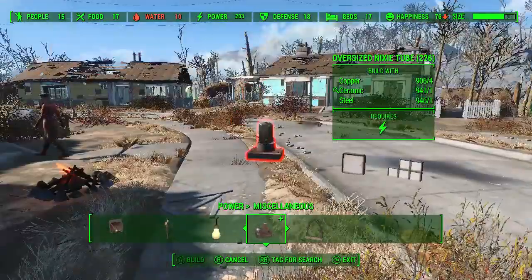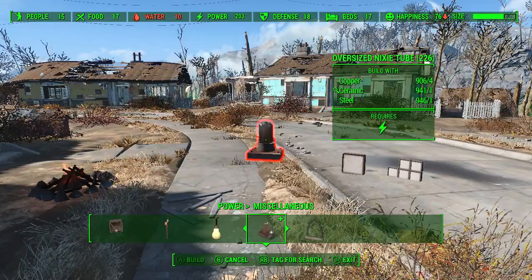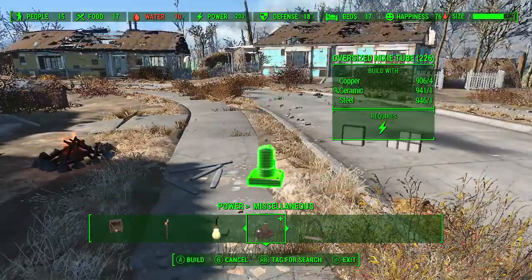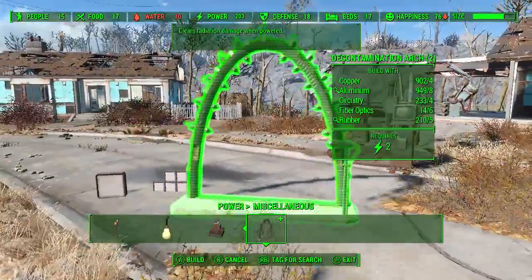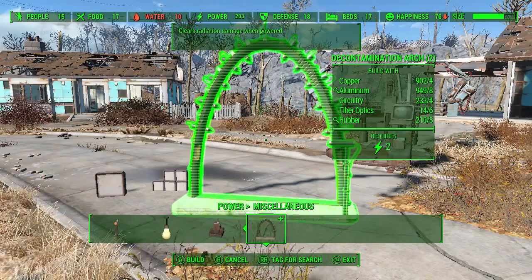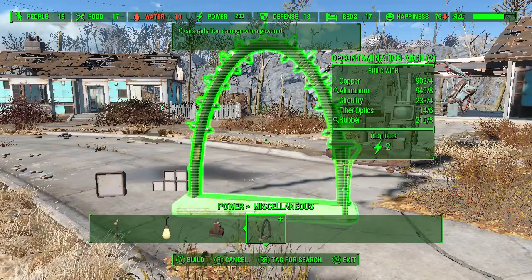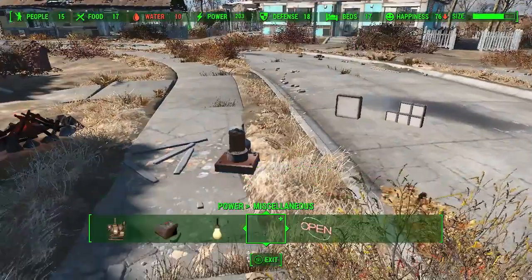We have an oversized Nixie — I don't know what the fuck this is or what it does. And we've got a decontamination arch where you walk through it and you lose all your rads. You've probably walked through a couple of those throughout the game. They are pretty awesome to find.